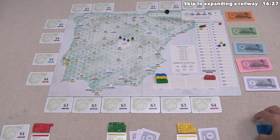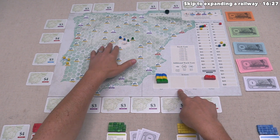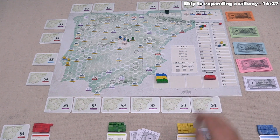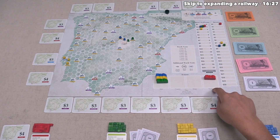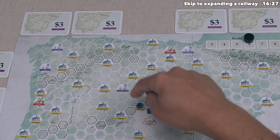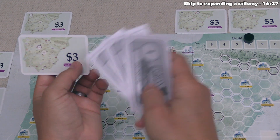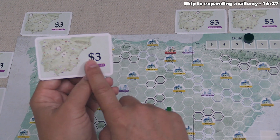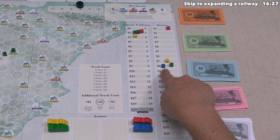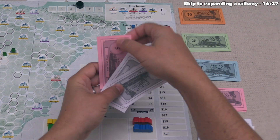It's now our turn again. Our pawn is on the start railway spot, so we can't do that action. We decide to purchase a business interest — specifically the Valladolid card for three money, which is just three cubes away from our current railway. We happen to have exactly three money, so we spend it. Once we connect to Valladolid, we'll gain three income and flip the card over. We take our income of eight money, pay one money in interest, ending with seven, then pay off one loan by spending six money.